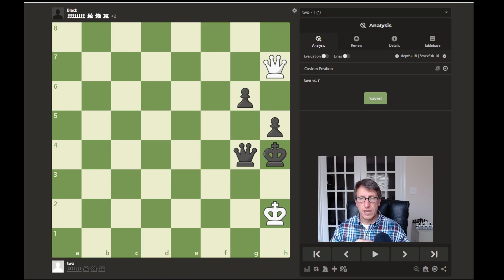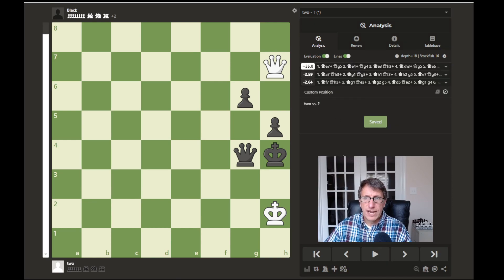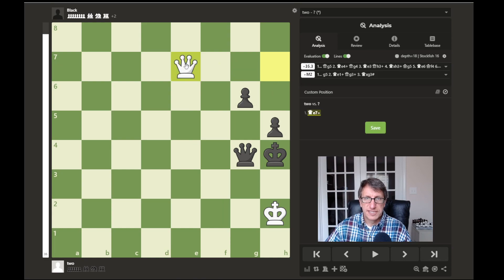This one is a little more tricky — white to move. We see that white is behind by two pawns, so white needs to do something immediately to turn this game around, as black is ahead in material. What would you do with the white pieces here? Pause the video if you need more time. The winning move is queen to e7 — hopefully you found that.